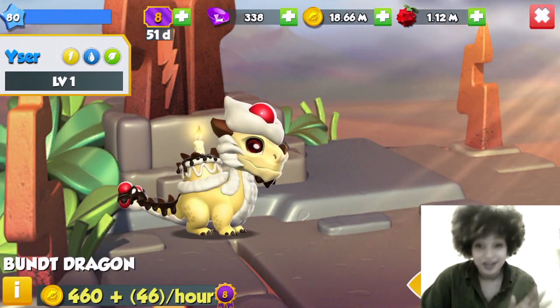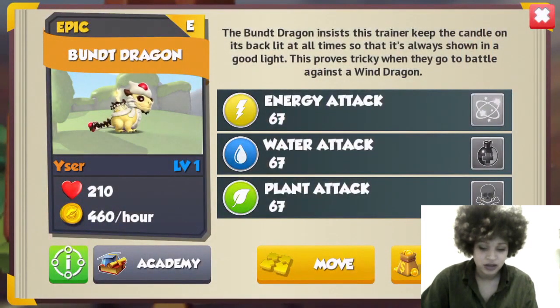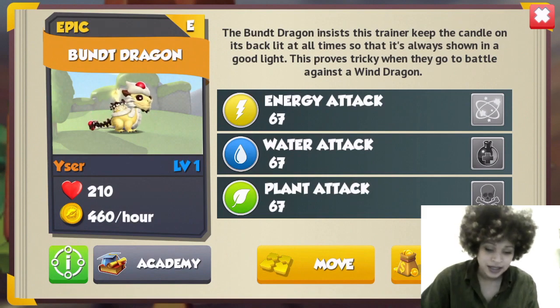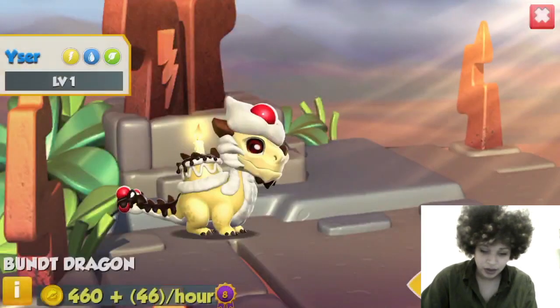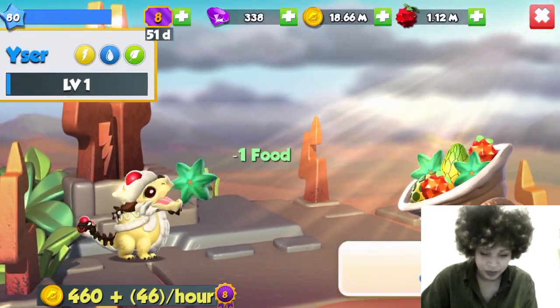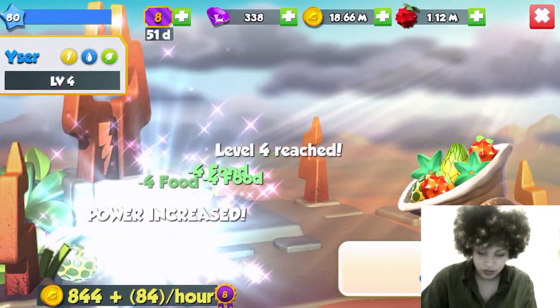I love the elements in the Bunt dragon — it's got Energy, Water, and Plant. This is a great dragon. Mine's called Yes Sir. It says: 'The Bunt dragon insists this trainer keep the candle on its back lit at all times so that it's always shown in a good light. This proves tricky when they go to battle against a wild dragon.'